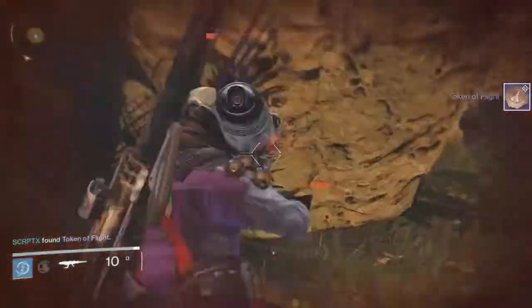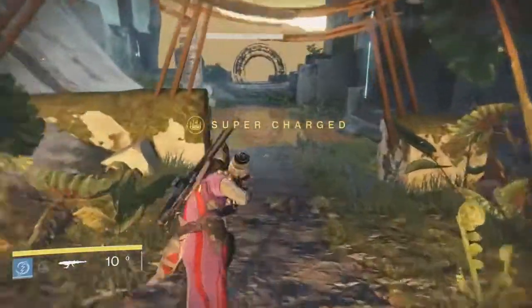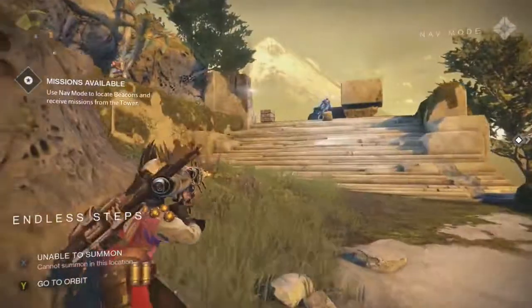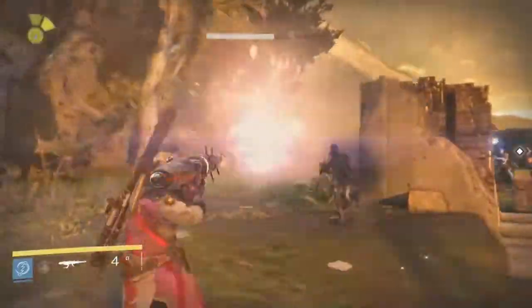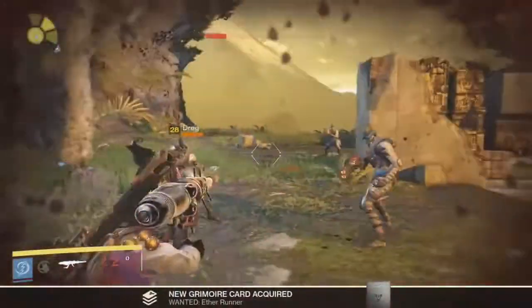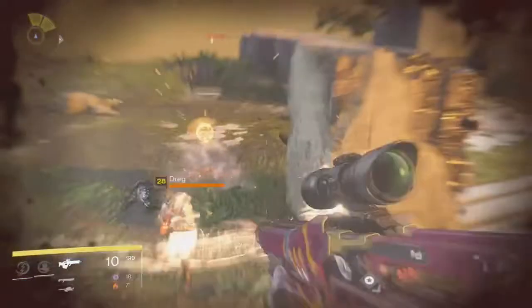I'll be doing a video on how to farm tokens because I think I just found a method. Anyway, moving on — the last and final one on Venus is in the Endless Steps on the backside. Up here you will find the Ether Runner — go ahead and kill it and get your grimoire. I brought the scorch cannon from the previous area, so you should probably do the same. There's the Ether Runner grimoire card — let's get the last two on the Moon.